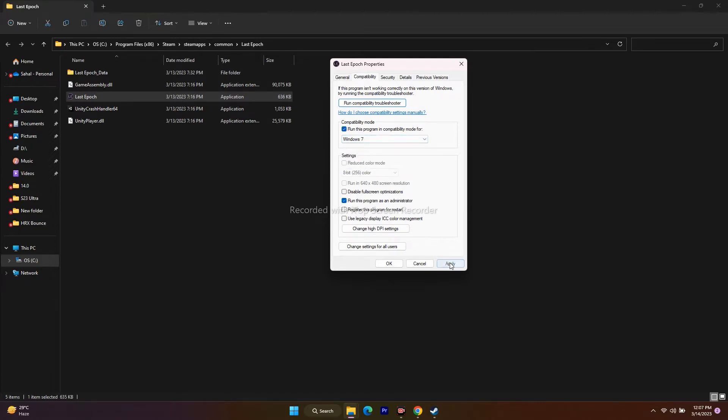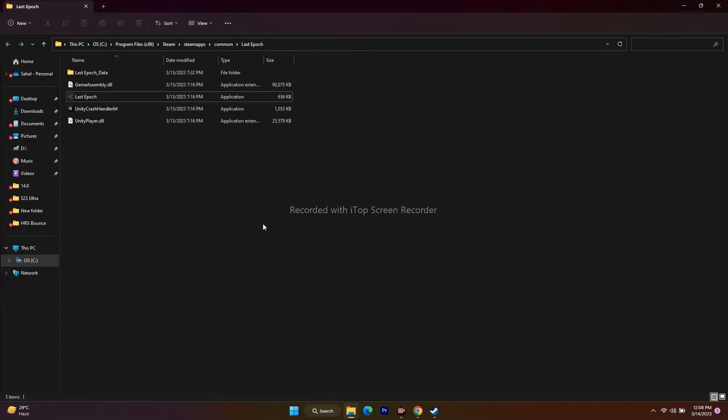Check Run this program in compatibility mode. First try with Windows 7 and launch the game. If that is not working, try running the game in Windows 8 and launch the game as well. Try both. After trying this, if the issue is not solving and is getting more severe — for example you now have freezing and stuttering in addition to launch errors — then uncheck this option, go for Apply and OK, and try to launch the game.